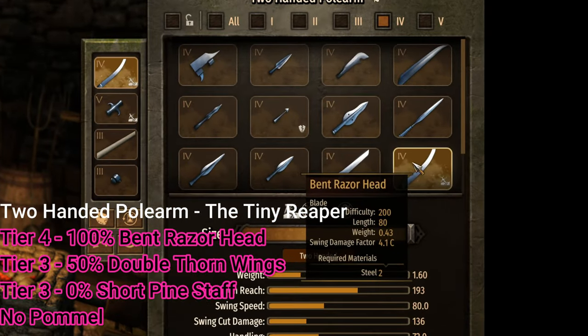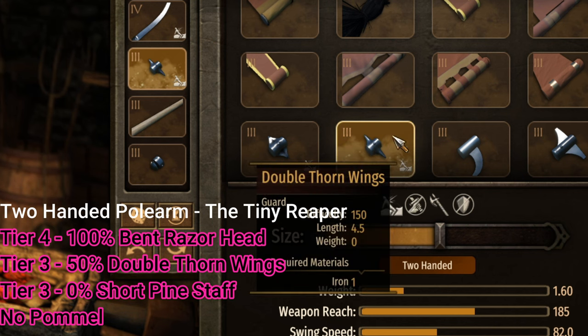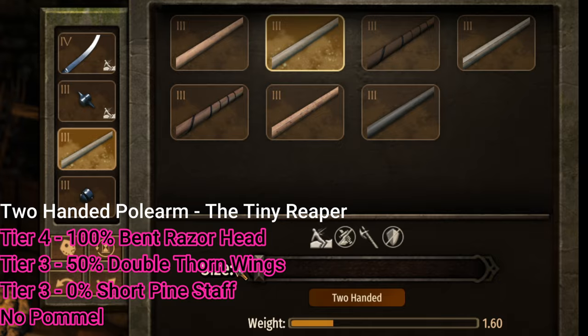Now in order to make this, you just need a tier 4 100% bent razor head, a tier 3 50% double thorn wings, and a tier 3 0% short pine staff. Now this is intentional.